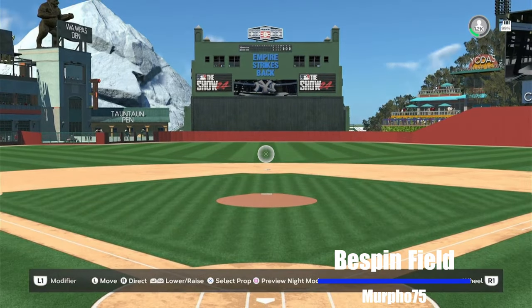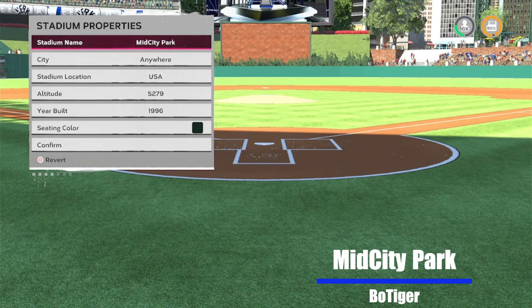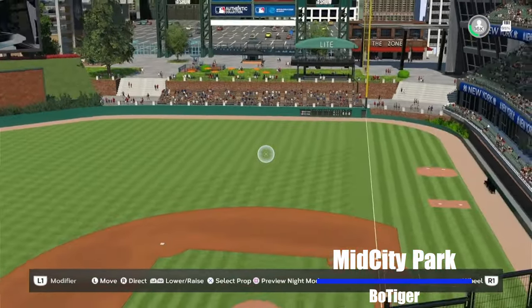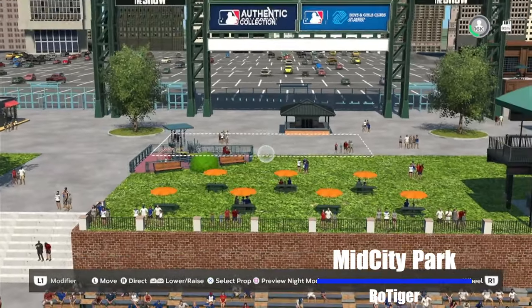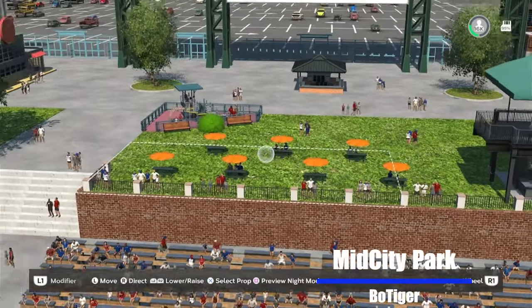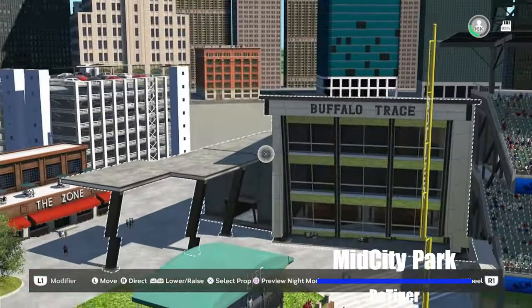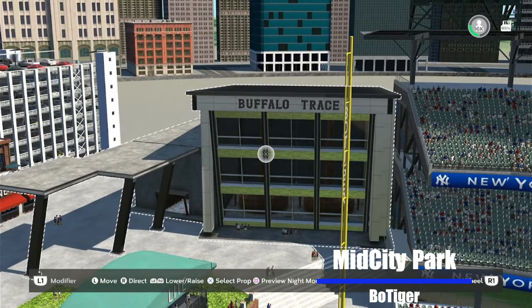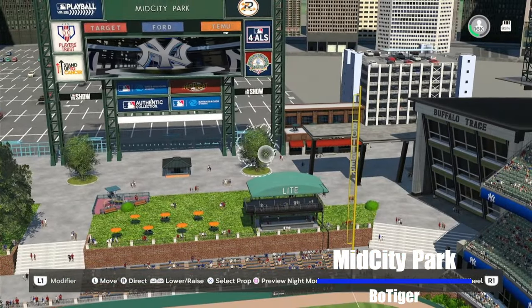The last stadium before we get to the Tinker Challenge is Mid City Park — anywhere USA, max altitude, built in 1996 — from our good buddy Bo Tiger. This stadium is pretty fun. He's got a cool little park area right behind a bleacher section with people chilling at picnic tables and a playground back there. Looks really nice. I always like good ways of using this one building — pillars. Pillars make a building look fancier.